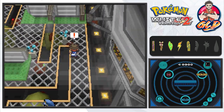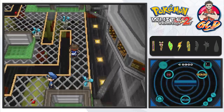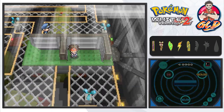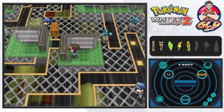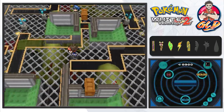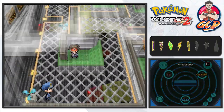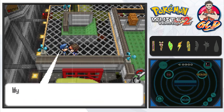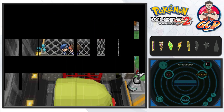Everyone gets some points and we need to speed ourselves up because the wind is about to pick up. We hide right behind the wall — that was the first time that happened. You've got to speed yourself up because the winds will push you away, and if there's no wall to block you, you'll be blown back. Let's go ahead and battle the next trainer.